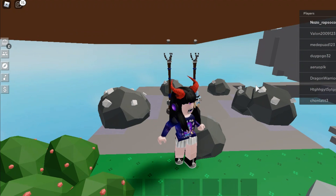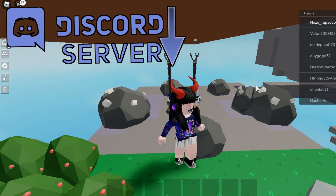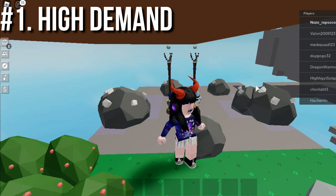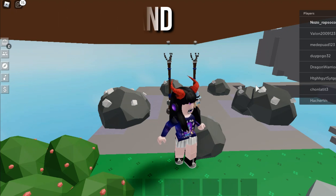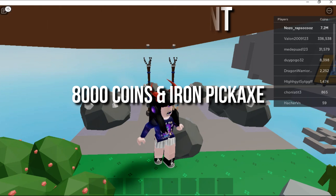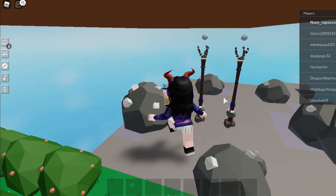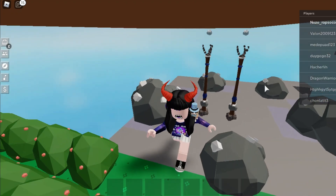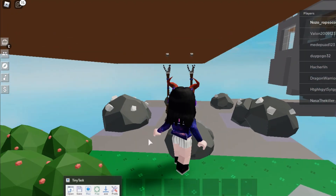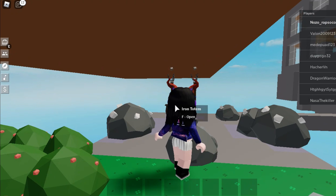The method I want to introduce is to farm crystallized irons. Why should you farm crystallized iron? The first reason is that many people want it, which means it's in high demand. Secondly, you only need to invest 8,000 coins and an iron pickaxe. Why 8,000 coins? You need to get two iron totems and each costs 4,000 coins. Open Tiny Task, record your clicks, and go AFK for 8 hours.